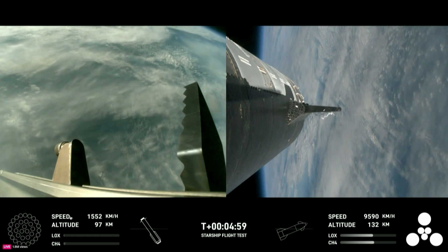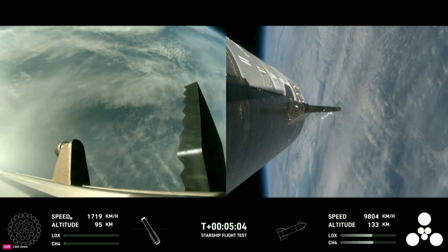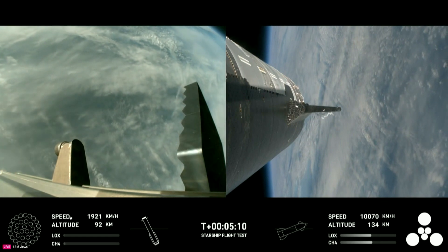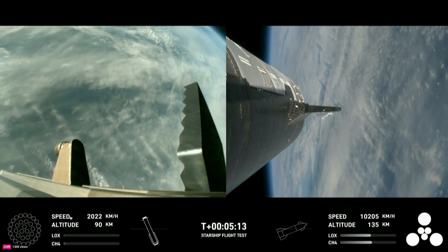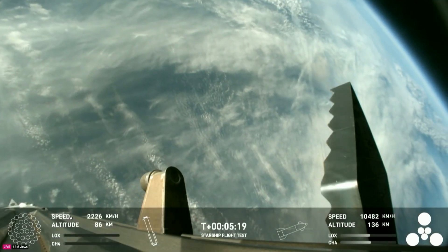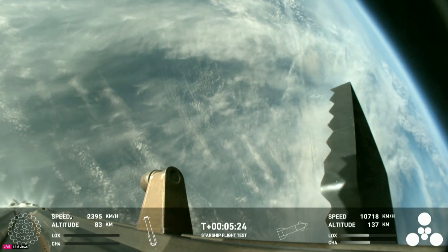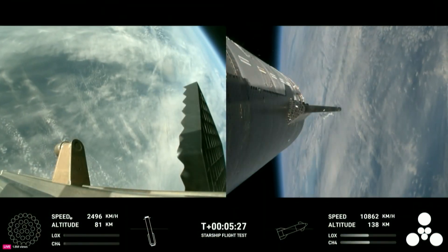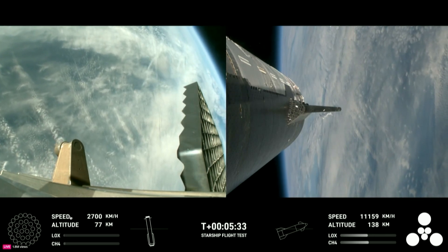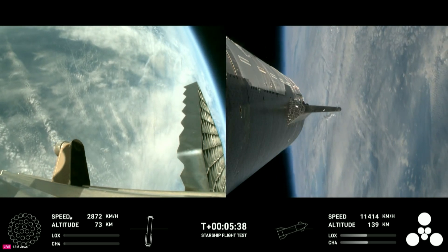As a reminder of the stage one test objectives, we're looking for controlled ascent — which we have so far — stage separation, which we cruised right through. The path that Starship is on is good. Starship's second stage is still firing its engines, following the planned flight path. The ship objectives: we're looking for hot staging, which we cruised right through, and we're looking to demonstrate controlled ascent as well as orbital insertion. The bottom right-hand corner of the screen shows the ship engine graphics, so be sure to keep an eye on those.